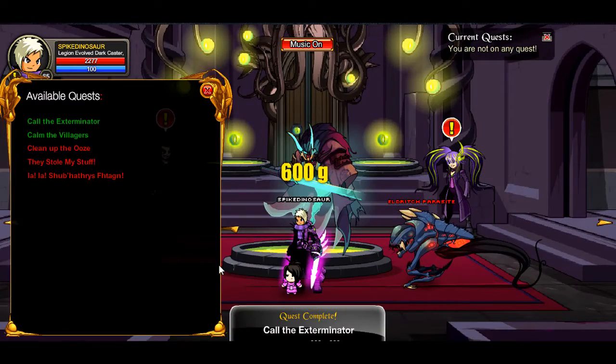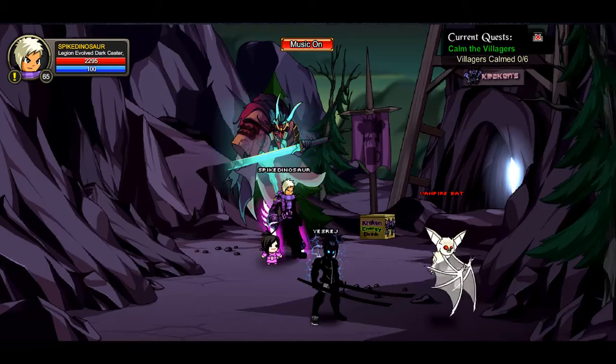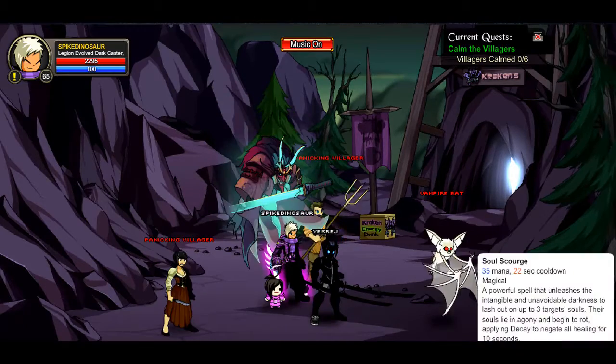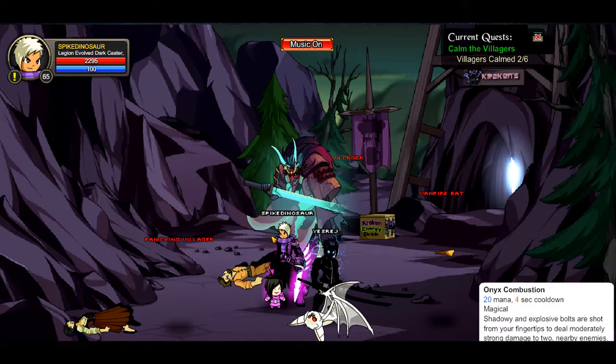Next up — calm the villagers. You guys are going to want to go outside and talk to these villagers. Kill two, four, six of them — they aren't too hard to kill.